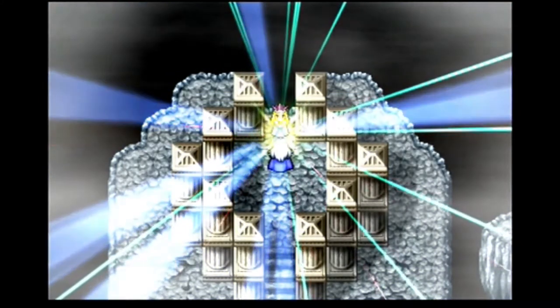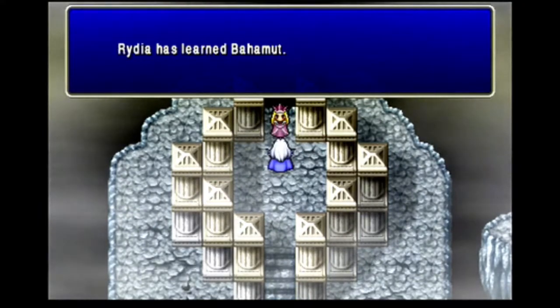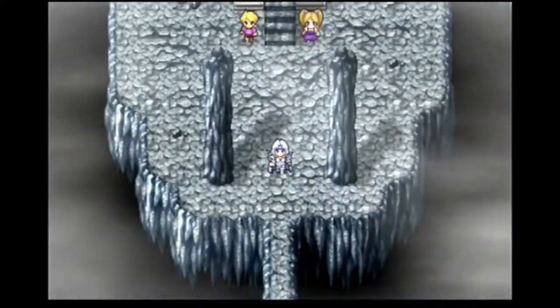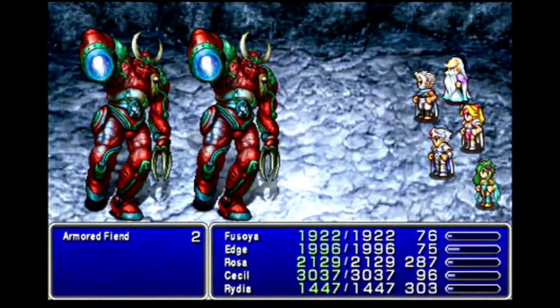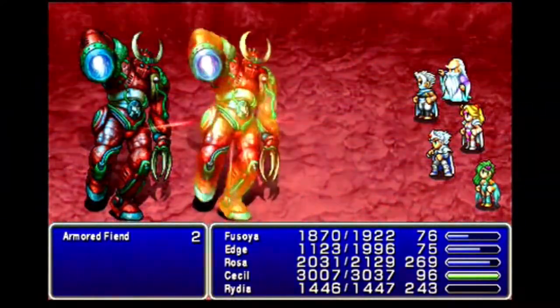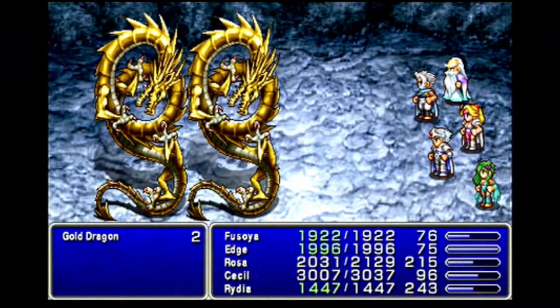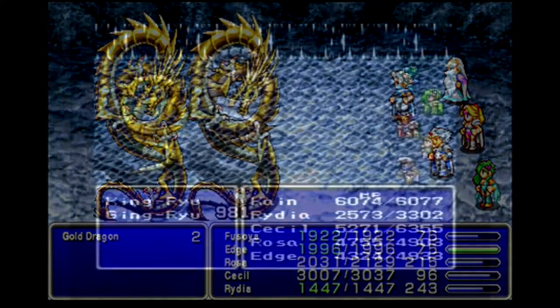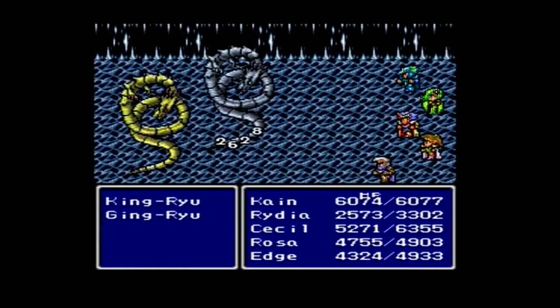Just about all the sidequests pre-GBA were based around Rydia getting more summons. Bahamut is our first reliable way of dealing the full 9,999 damage, which will work on just about every enemy. There is Fusoya's Meteor, but that 99 MP cost makes it too expensive to be very useful. Also, using it on Armor Constructs has them self-destruct on you if you don't kill them with it. On the way out I get a Gold Dragon. For some reason I always remembered Kingryu and Ginryu for the Gold and Silver Dragons — as a 9 or 10 year old I was wondering what those names even meant, not knowing they just left the Japanese names because they couldn't fit the full English names.